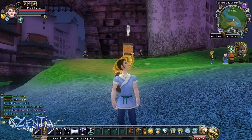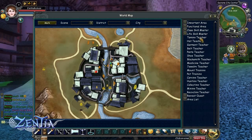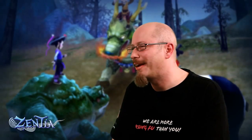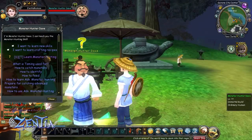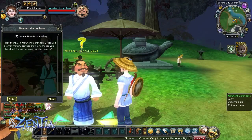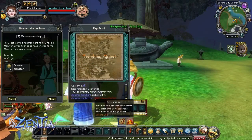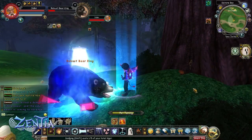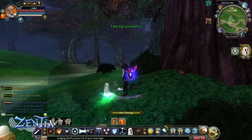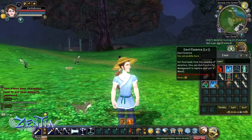Once you leave Mulberry Village, you'll arrive in Serene City and your flight will take you straight to the Monster Hunter — his name is Monster Hunter Dave. You'll talk to him and you'll get your capture skill and your processing skill. These are really important for capturing pets. Fortunately, they don't count towards your two skill limit — anybody can get them for free and you'll be using them a lot throughout the game. The capture skill allows you to capture creatures and use them as your pets and mounts, and the processing skill allows you to turn eggs into devil essence.